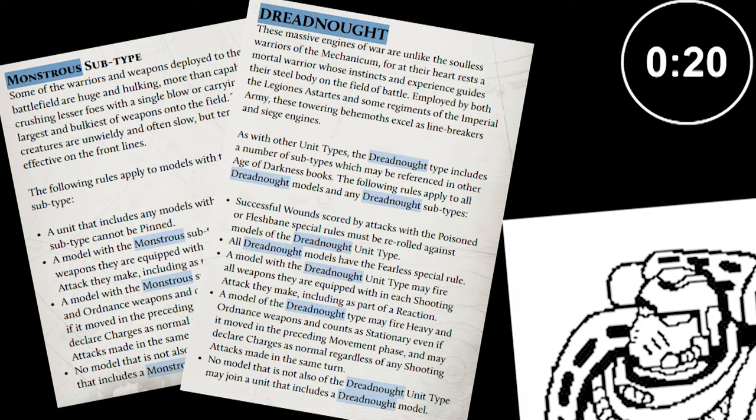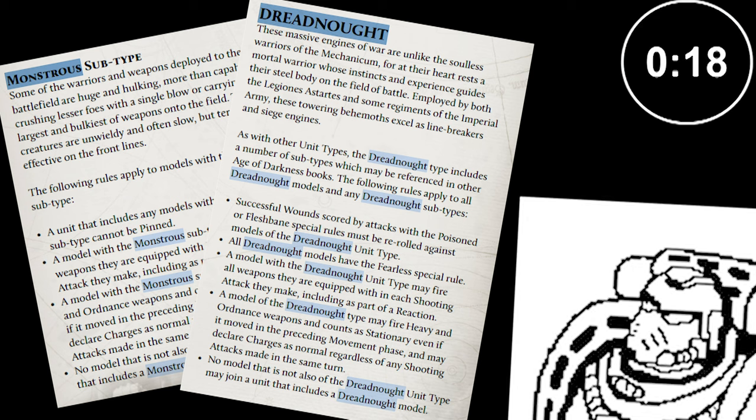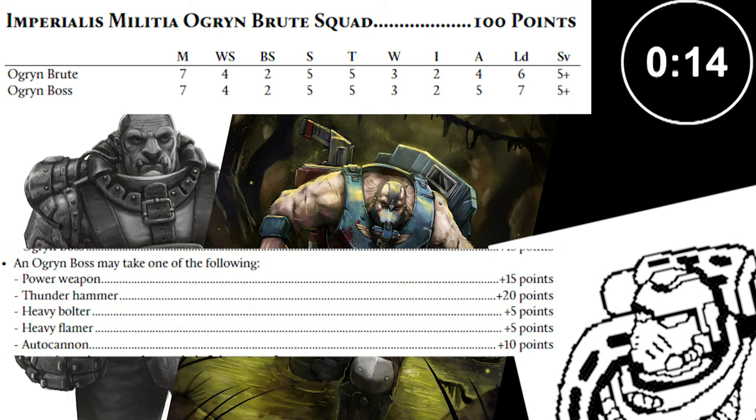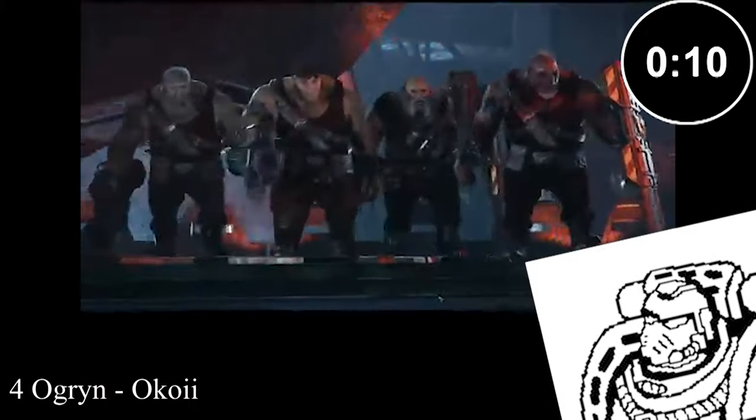Monstrous and Dreadnought units can get around this, and are able to strike at their base initiative, which makes things like Militia Ogryn bosses — which can take Thunder Hammers — extra scary, since they can strike before regular Thunder Hammer units.